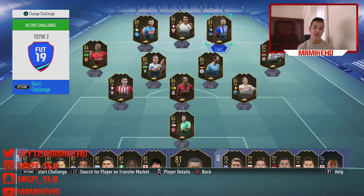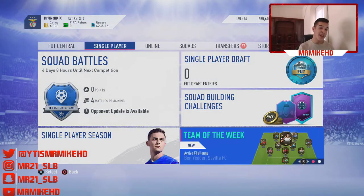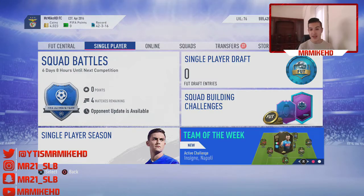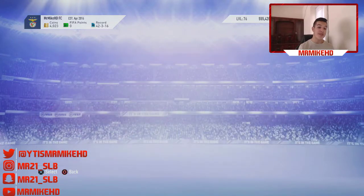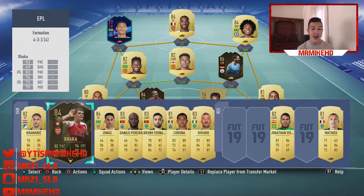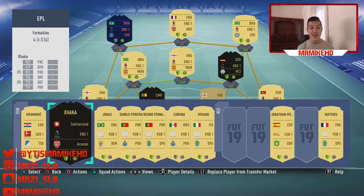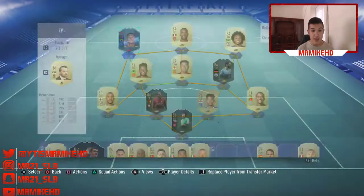Send me some tweets or DM me on Instagram, follow me on my socials. Send me whoever you guys invested in so I'm aware. If you guys made a ton of coins in a month's time, send me footage of how much you sold them for. Smash the like button, subscribe if you haven't already. As you guys can see, I've invested in myself Ilkay Gündogan, Inform Matip, Inform Petr Cech, and Inform Shaka from the other Team of the Week.